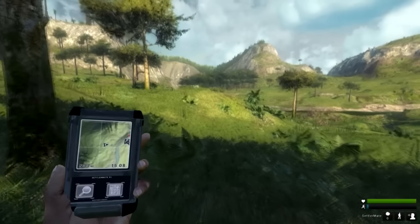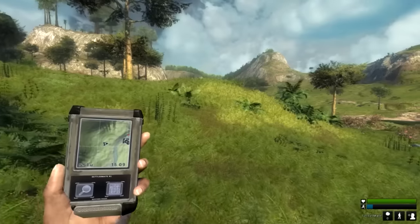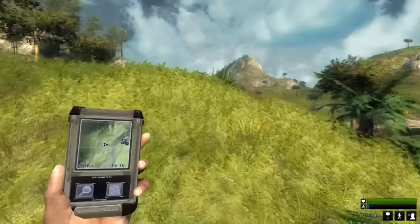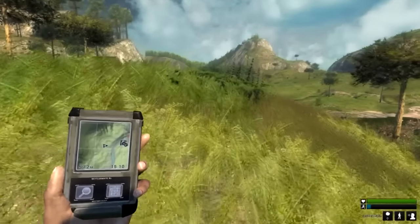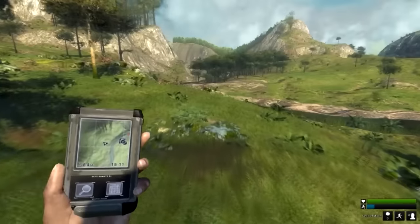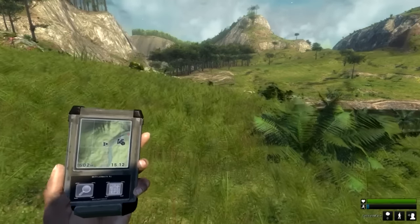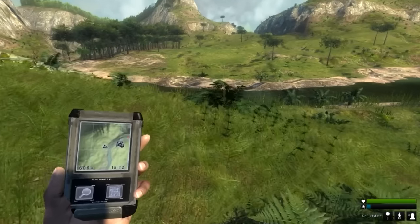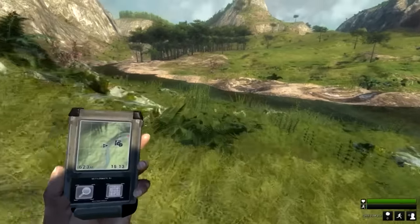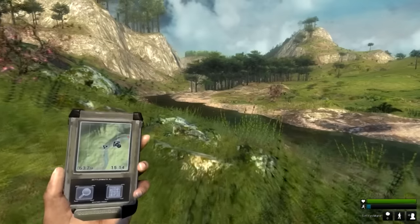T-Rexes are literally so fast, which makes it realistic. I've played online and seen notifications pop up saying someone killed a T-Rex — I have no idea how they do that. I killed one once because it glitched into the side of a cliff and it still took about 60 shots. It is an absolute monster, so hopefully we don't run into one.